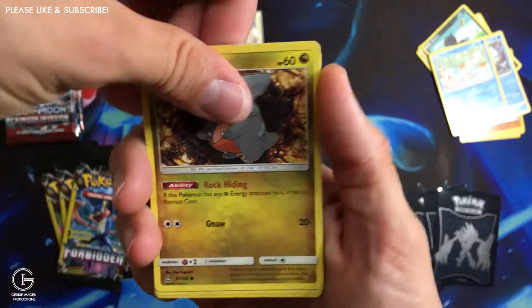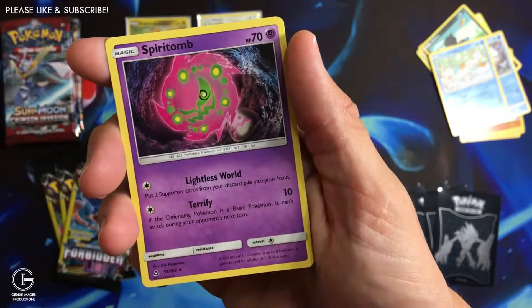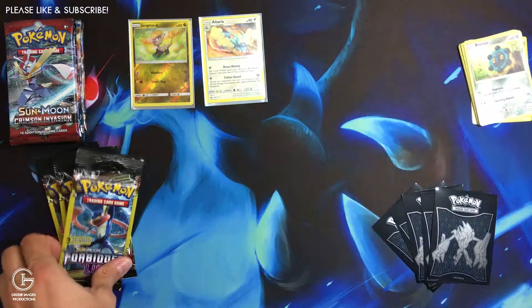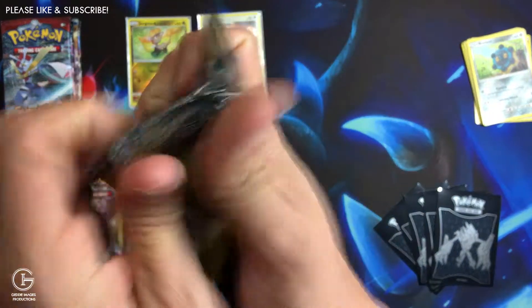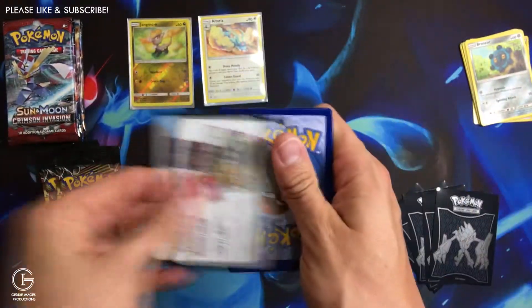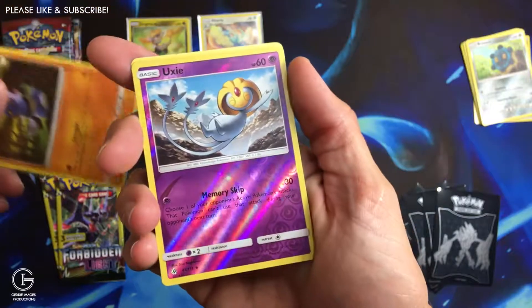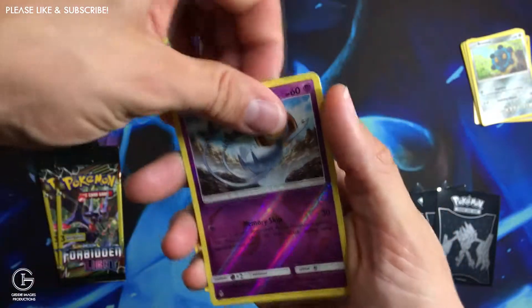Alright, we got a Gible, Bronzor, and a Spiritomb. Forbidden Light. We got a Krogonk and a Uxie — reverse uncommon — and a Denae.